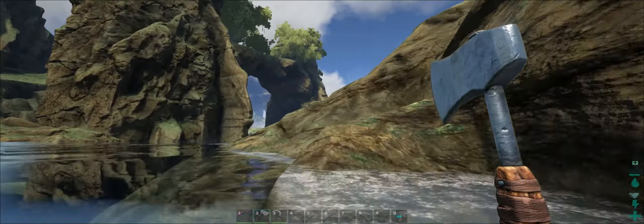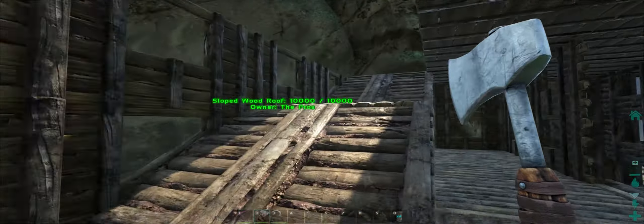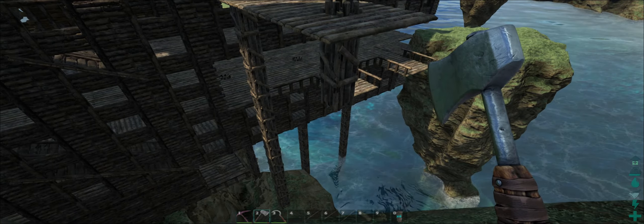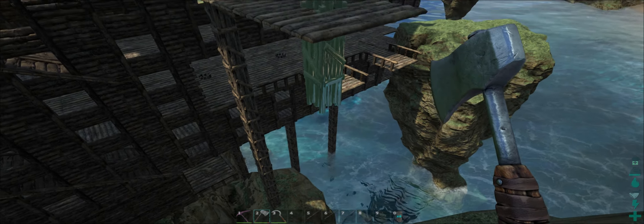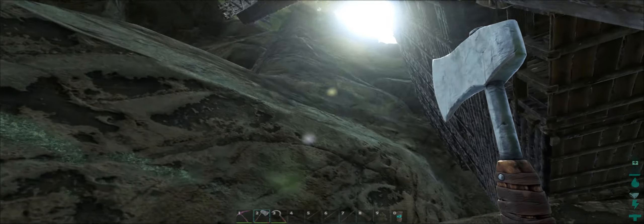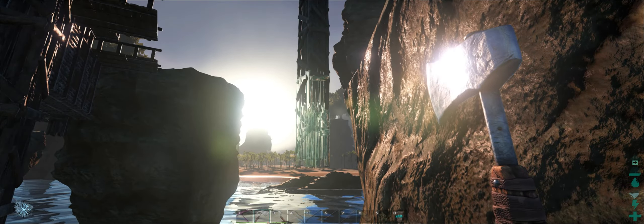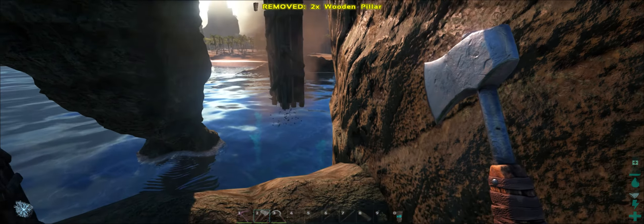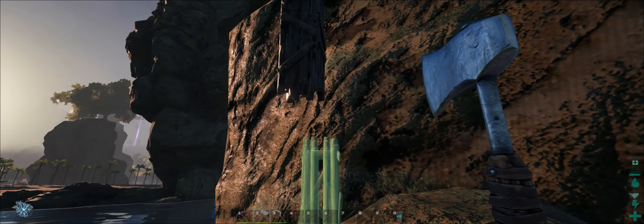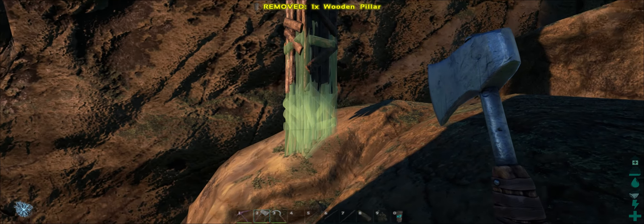I was trying to get just enough pillars to at least get down to the ground so you can see how it's going to work out. I had to actually jump off the cliff three times to place the pillar, and I finally got it to where I can stand on the rock. I'm almost there, and of course it won't snap so I gotta move. I'm at the rock — cool.